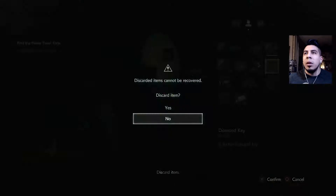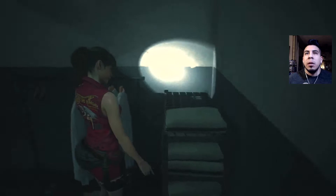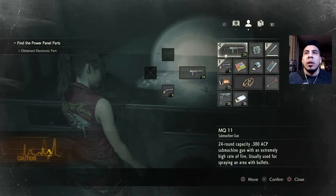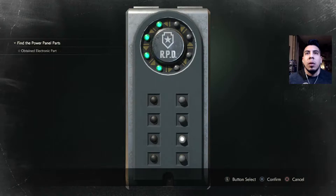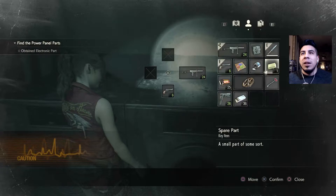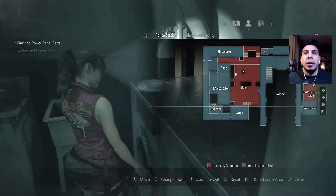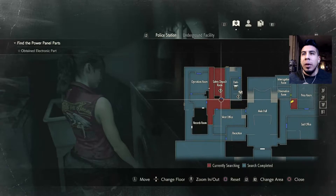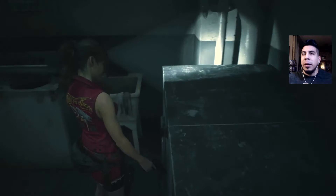Gunpowder. We can get rid of the key now. Discard. We got the second portable safe — let's do that now. That one wasn't too hard, it only took like two or three tries. So now we can go back to the first floor, to the safety deposit room.